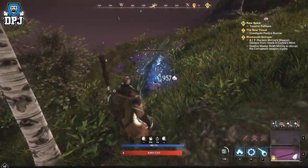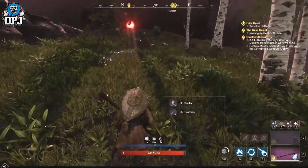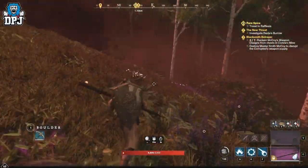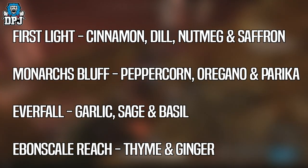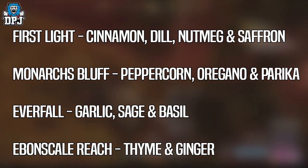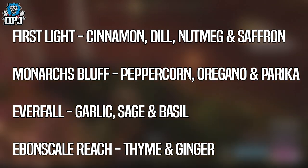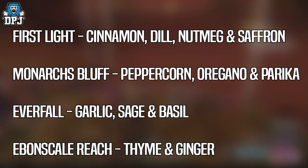Today I will showcase farms in Monarch's Bluff, First Light, Everfall, and Ebon Scale. All herbs will give you Hysop, but they also drop exclusive herbs too. First Light will see you earning cinnamon, dill, nutmeg, and saffron. Monarch's Bluff will drop peppercorn, oregano, and paprika. Everfall will drop garlic, sage, and basil. Ebon Scale will drop thyme and ginger.